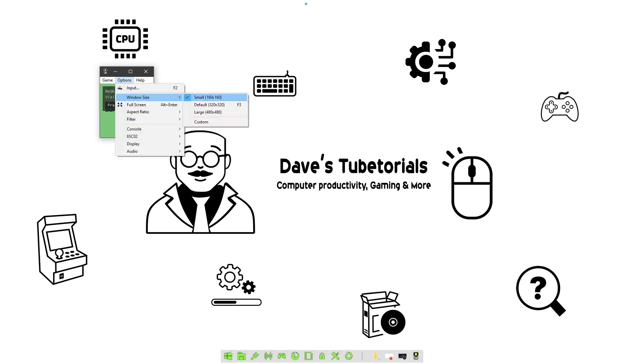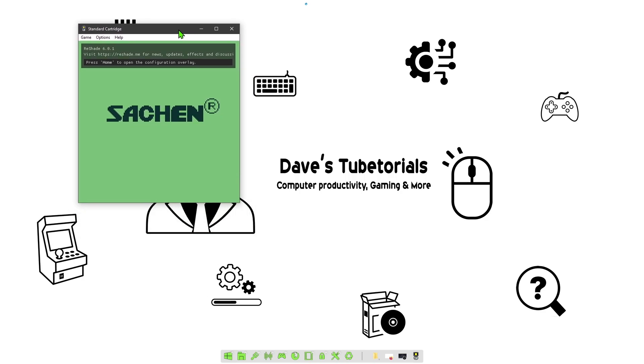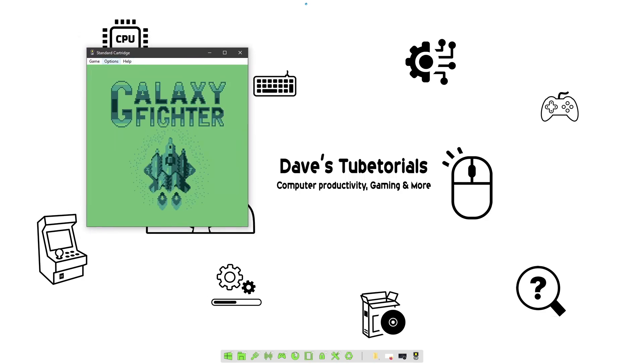You can change the sizes by clicking here — you can have it large and so forth. For the most part I'm going to leave it in this sized window, but I'm going to show you how to make it full screen in a second. Once you have that, you can go ahead and set up your joystick.